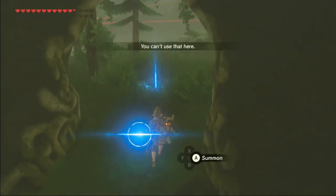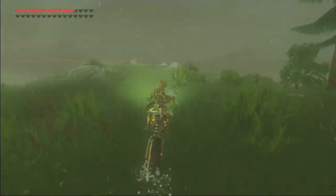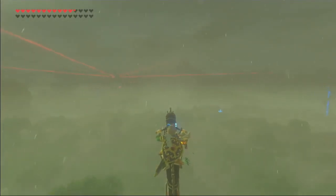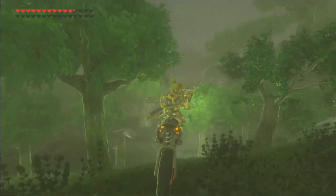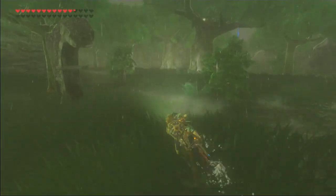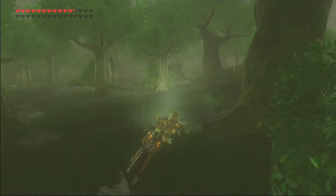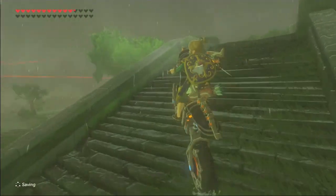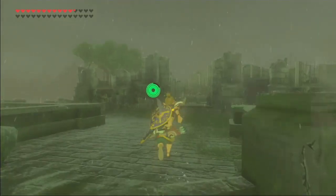In number 6, the Great Plateau arrives. The tutorial area of this game is possibly the best tutorial in any game I've played. The fact that you don't have the paraglider at first makes you really think on your feet, and you can't fly over everything like you can later. The only downside is there's no reason to come back here after you've gotten all the Koroks, and the loot here is not nearly as good as other places. It's a really great tutorial, though I kinda wish you could skip it on subsequent playthroughs.